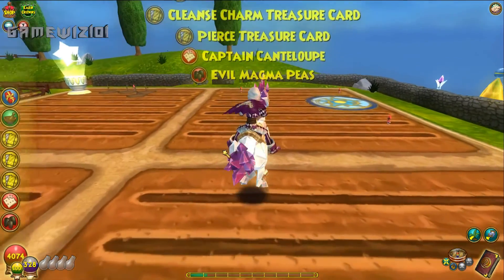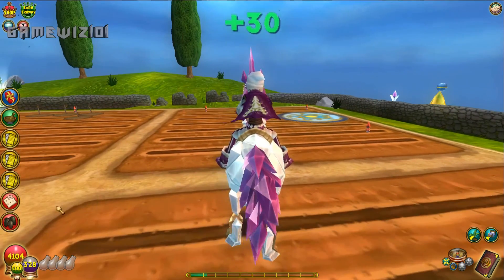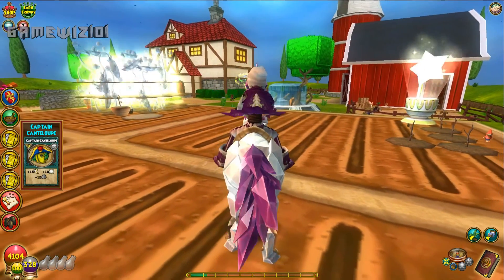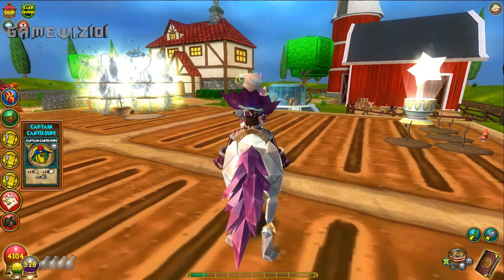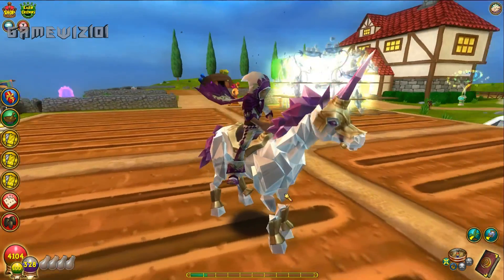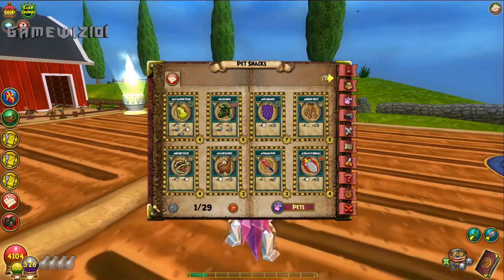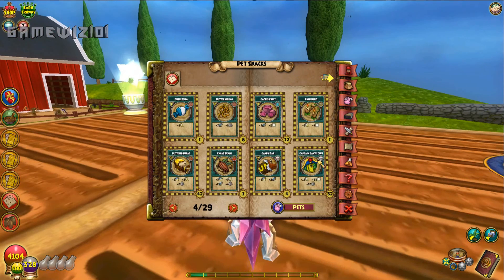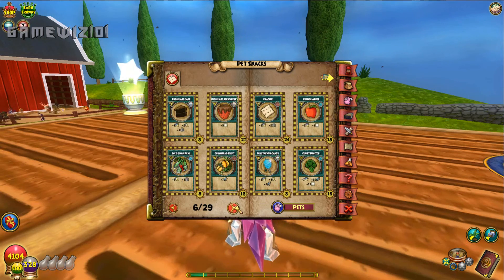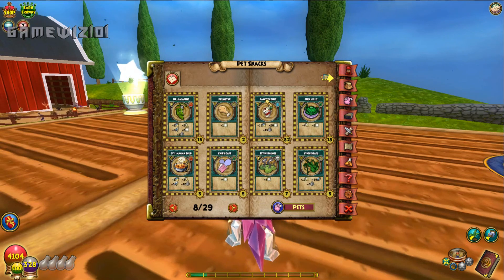I still don't have enough backpack room, but I just want to show you what you can get and how easy it is, so let's harvest one here. We got the evil magma pea seed back, which is normal, and we got one mega snack — a Captain Cantaloupe. You can get the Captain Cantaloupe, the Fancy Yogurt, and a few others.